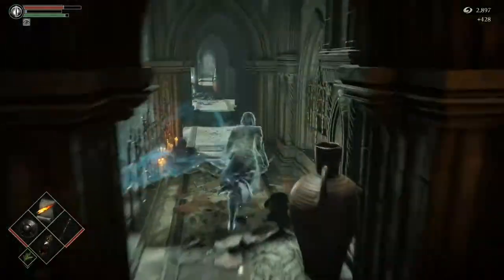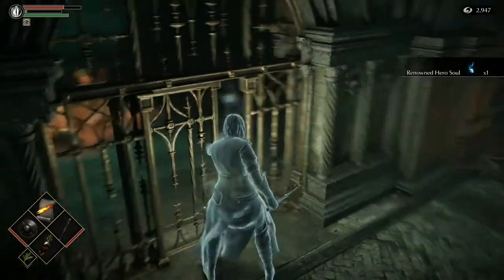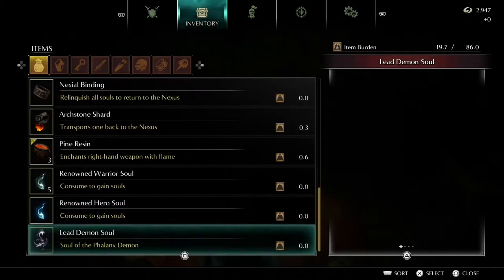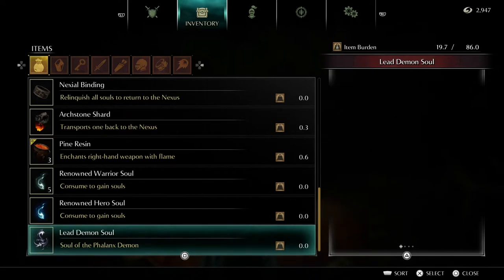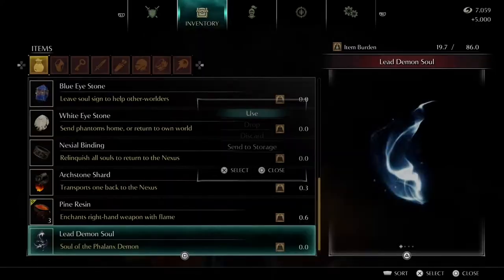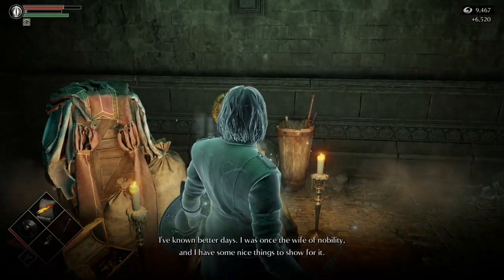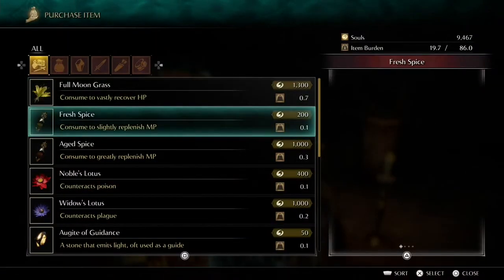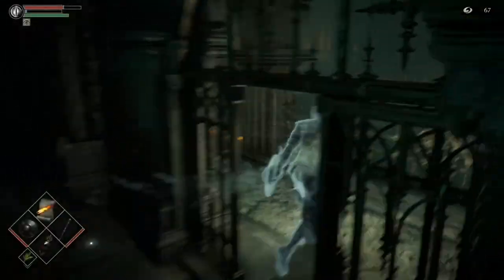Nice and easy. Come down here and grab this renowned hero soul. Here she is - the Former Noble's Wife. Before we talk to her, use all the souls you have, even the lead demon soul. The lead demon soul is a boss soul but you can't craft any useful magic or miracles with it - you can only craft a weapon but it's really bad for this build. I'm going to consume it to get about 1,500 souls. You can save it if you want, but this lets you buy more magic from this lady. I always get 47 fresh spice, so you should always be able to refill your magic.